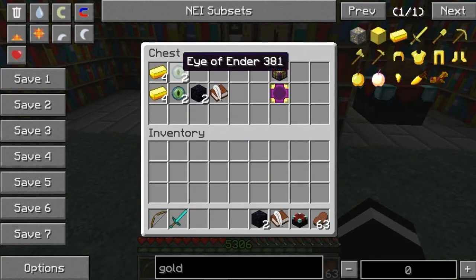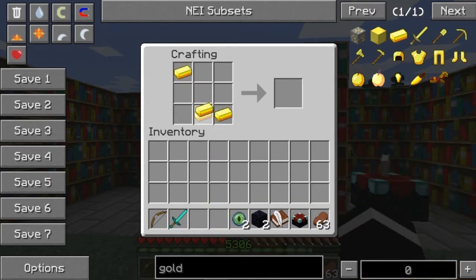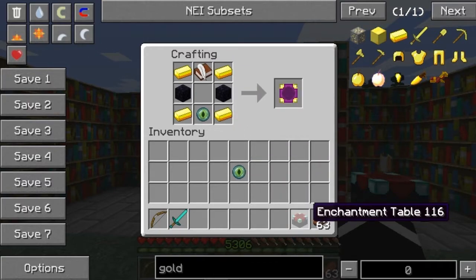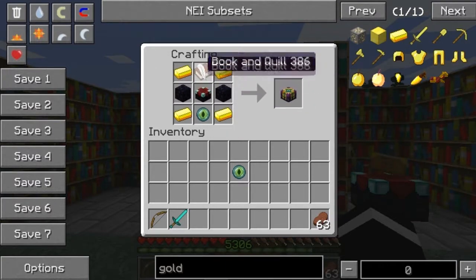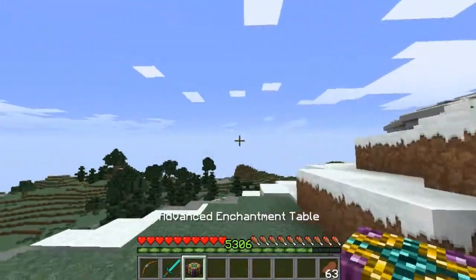We just happen to have all these items, so let's craft it. Four gold like this, eye of ender like this, two obsidian here, one book and quill here, and we have an Enchanting Table here. It's an Advanced Enchanting Table.